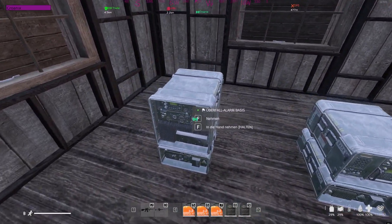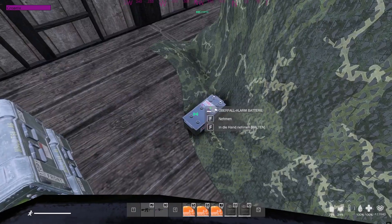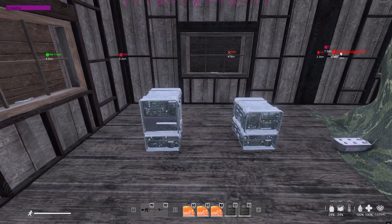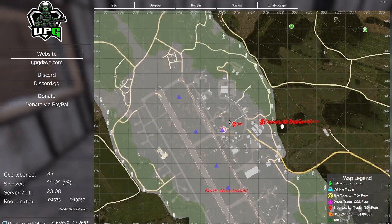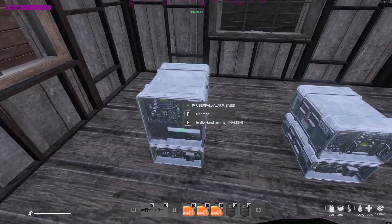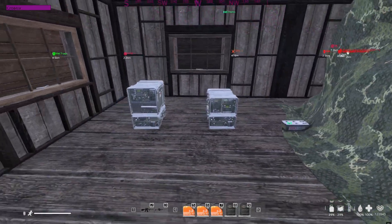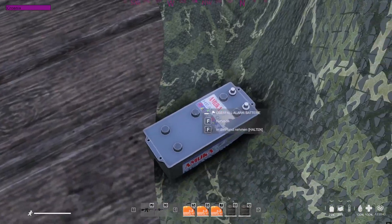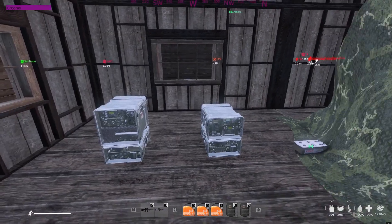You need three things. First of all, the base — the raid alarm base. Second, the transmitter — the raid alarm transmitter. And a raid battery. These three things are all you need. On most modded servers you can't find them; you have to buy them at the black market or at the trader. On this server the black market is on the airfield. The base costs about 4 million, the transmitter 4 million, and the battery 2 million — so in summary, 10 million to set up. The raid battery should last three days. After that you have to buy a new one — don't forget, because if it's empty you can't get alerted when someone is raiding you.